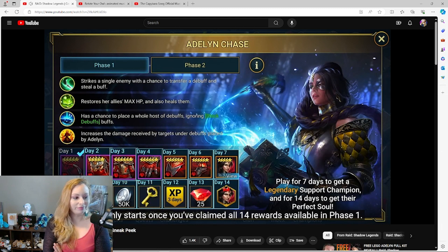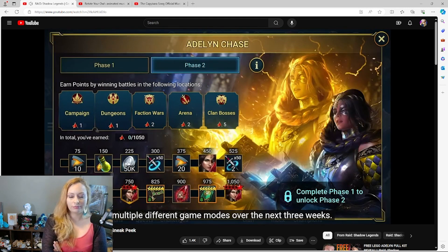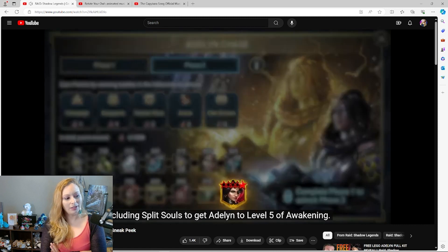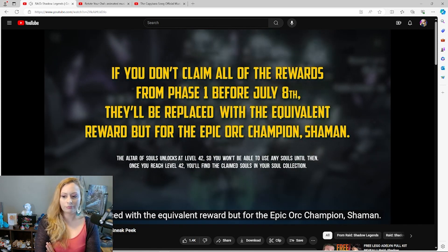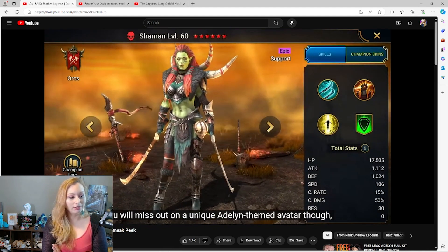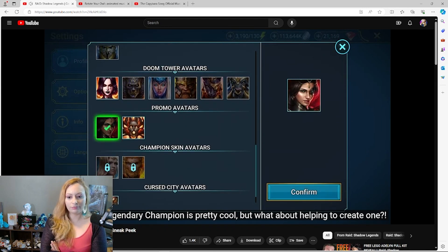That's just phase one. Phase two only starts once you've claimed all 14 rewards in phase one. In phase two, you'll simply need to earn points by winning battles across multiple game modes over the next three weeks. Each milestone you reach will unlock even more rewards to get Aidlink to level five of awakening. If you don't claim all phase one rewards before July 8th, they'll be replaced with the equivalent reward for the epic orc champion Shaman, but you will miss out on a unique Aidlink-themed avatar.